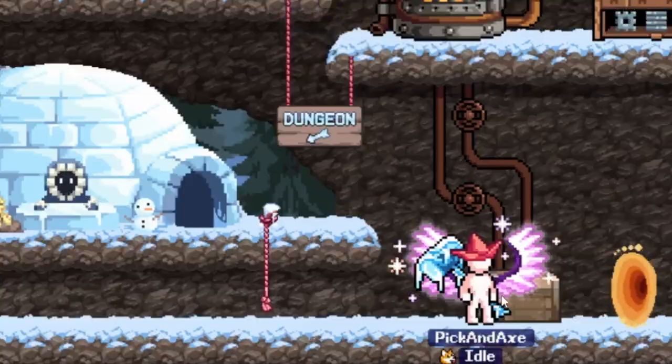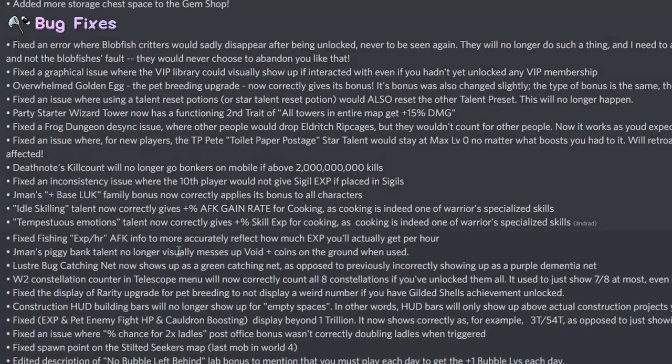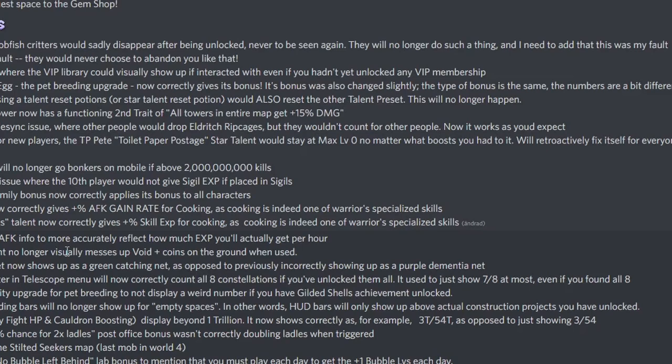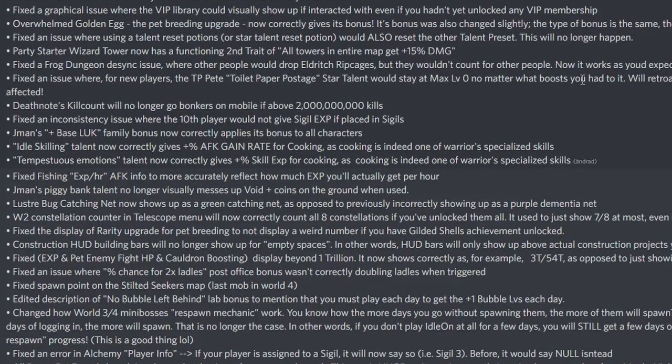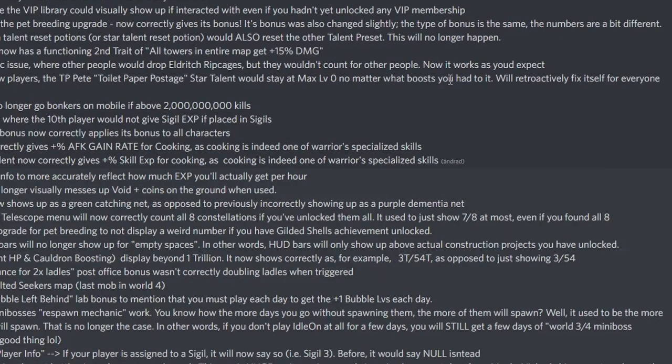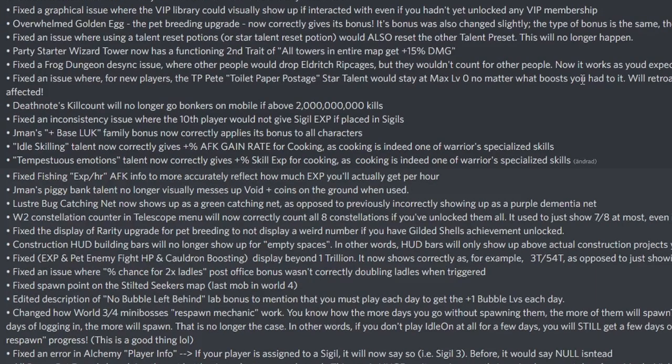Bug fixes: fixed the error where blobfish critters would disappear after being unlocked — they will no longer do that, and this was the game's fault, not the blobfish's. Fixed a graphical issue with the VIP library that could visually show up even if you hadn't unlocked any VIP membership. Fixed the overwhelmed golden egg pet breeding upgrade to now correctly give its bonus. Fixed an issue where using a talent reset potion or star talent reset potion would also reset other talent presets.